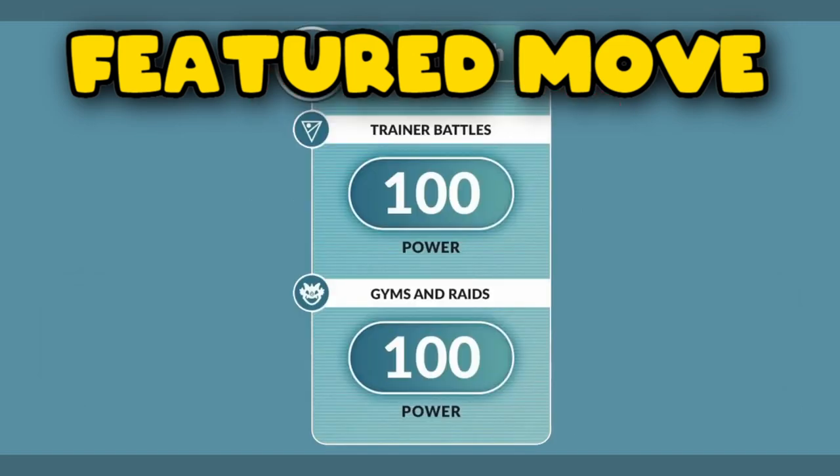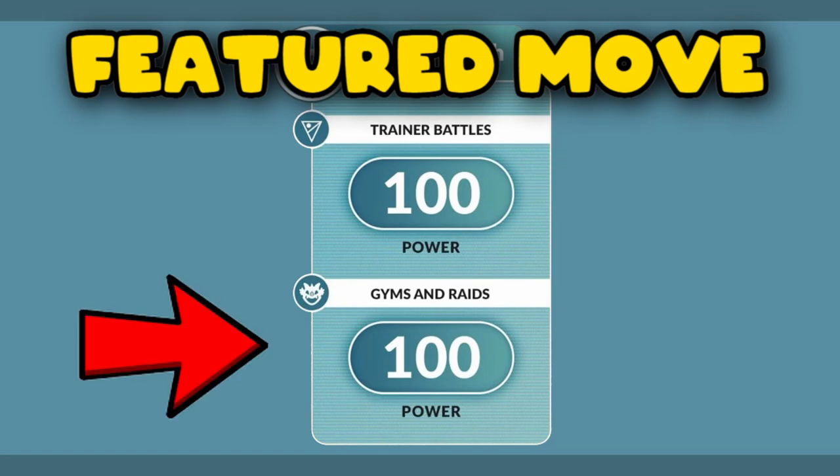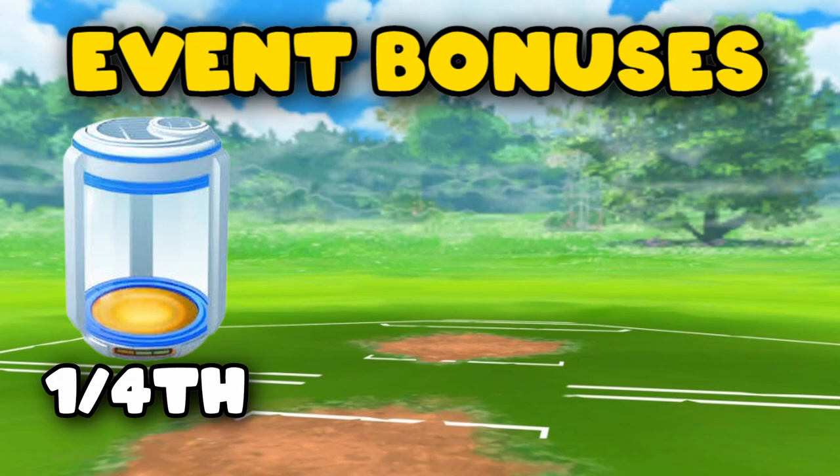Meteor Mash is a great move and makes Metagross a top-tier Pokémon. In PvP battles, Meteor Mash has 100 power and only needs 50 energy, making it very powerful. In raid battles it also has 100 power.